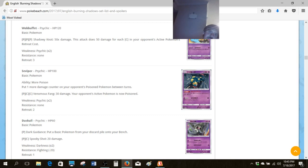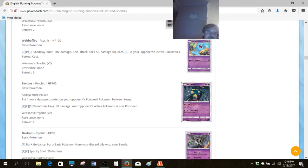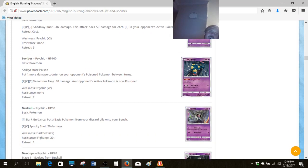We've got Wobbuffet with Shadowy Knot — 50 times for each Colorless in your opponent's active retreat cost. If there's really potential for this, you'd derive it from Stadiums: Team Aqua's Secret Base for Worlds 2017, and Po Town in this set for future formats. There are a lot of options, but for the most part it seems like a pretty gimmicky attack — if you set it up just right it could be pretty good, but you've got to find a way to get that energy on first.